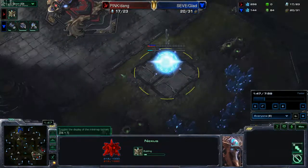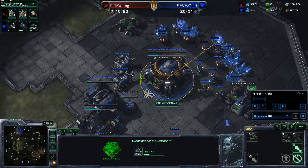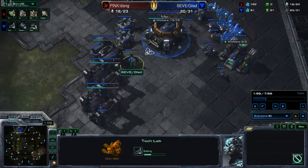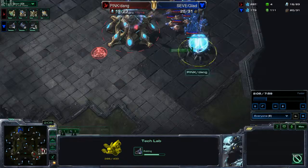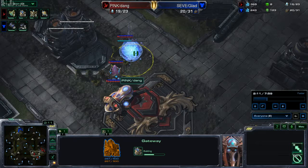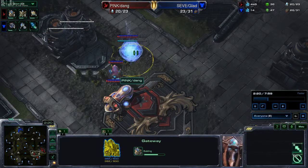At the bottom here they're grabbing their fast expansion. We're grabbing our orbital back at our main, getting those tech labs and reactors add-ons on our barracks. At the bottom here they're grabbing their gases, and right beside their pylon, beside their forge, they're grabbing a gateway. Nothing too much is happening right now.